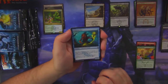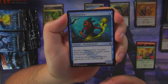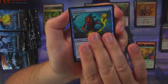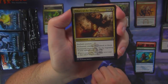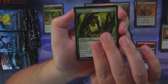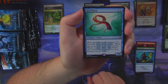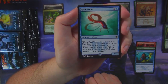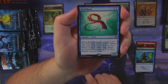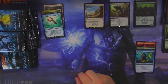Curse Catcher — I don't know if this guy's worth anything from this set, though I know he's worth quite a bit in foil. Pillory of the Sleepless, Cavu Predator, and a Reef Worm — the guy that makes all those tokens. He's a 0/1 for four, but when it dies it makes a 3/3, then a 6/6, then a 9/9. And we got a Returned Phalanx foil.